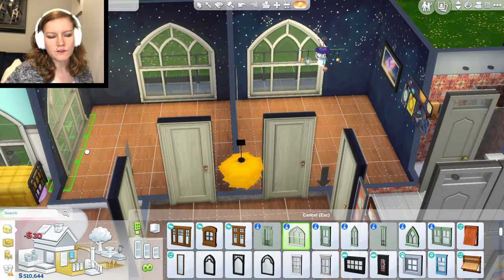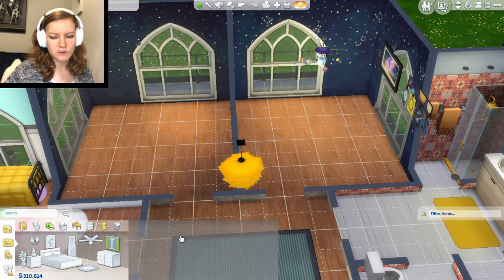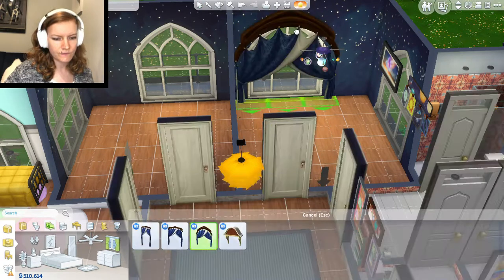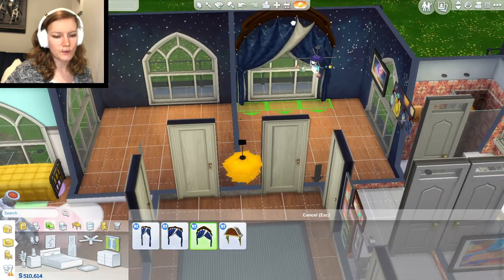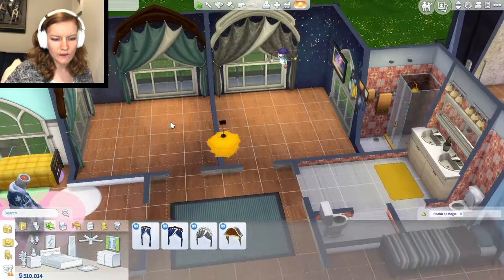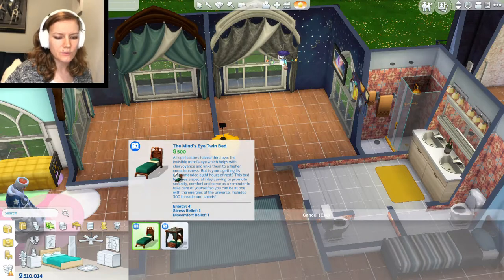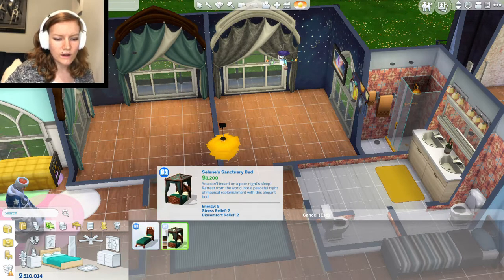I'll give them an extra window so it's a little bit brighter in here. Now I'm going to give them some curtains — they have cool curtains with the magic stuff pack that'll look good with these. These are very large though, so that's going to be a problem. Well, that's okay, they'll work. I like this teal color. I'm thinking that will be Neville's room, and then Hermione's room is going to be on the one on the right.